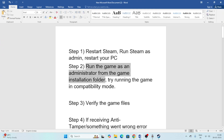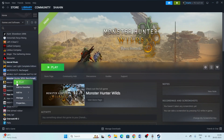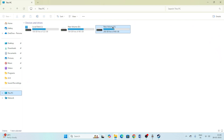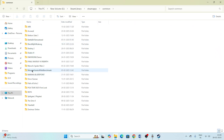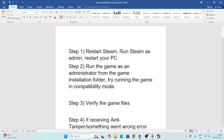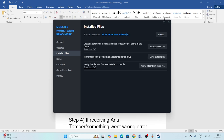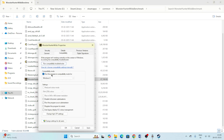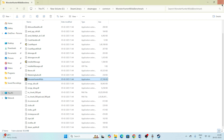Next, we need to run the game as administrator from the game installation folder and also run it in compatibility mode. Go to Steam, right-click the game, go to Properties, then Browse Local Files. Navigate to the game's folder, right-click the game executable, go to Show More Options, then Properties. Under the Compatibility tab, check Run this program in compatibility mode and set it to Windows 7 or Windows 8. Also check Run this program as an administrator, then click Apply and OK.